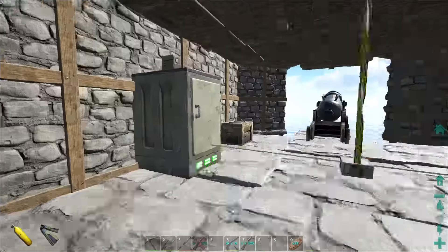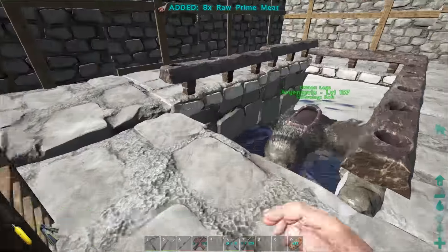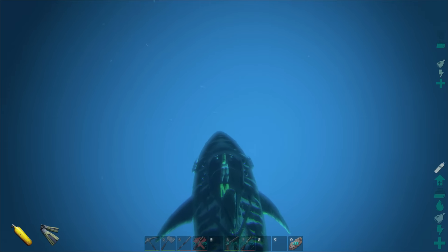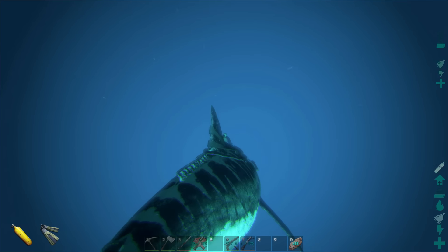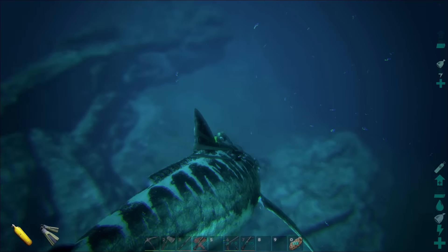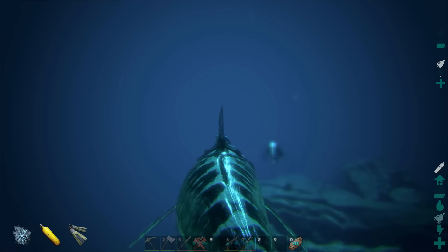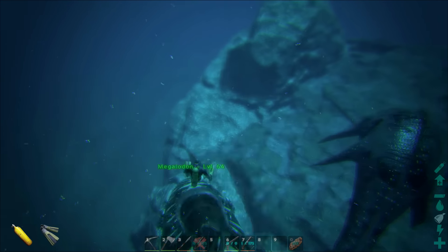Let's go get a couple more pieces of prime. You can tell how much prime you need because he was down 300 food, so I know he'll eat six prime since each prime restores about 50 food. Look at how weird it looks in the in-between part of the ocean between the ground and the sky. There he is just limply floating - let's get this prime into him before he wakes up.